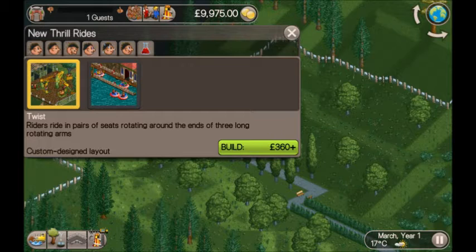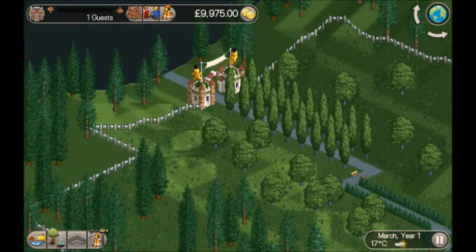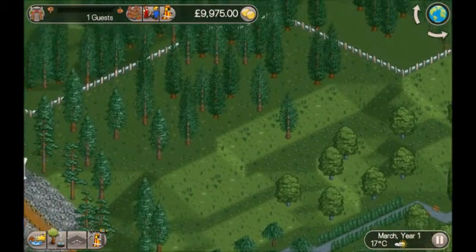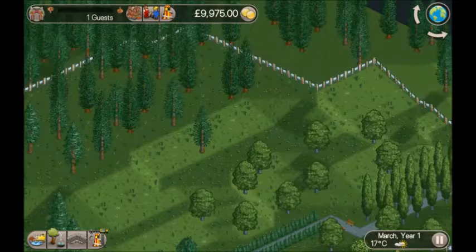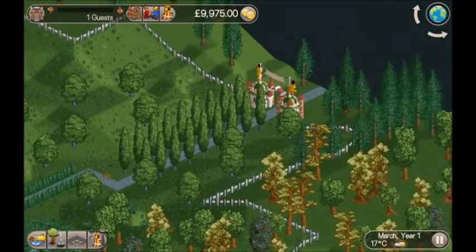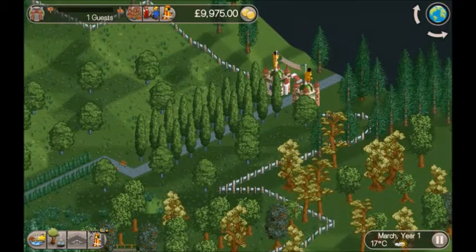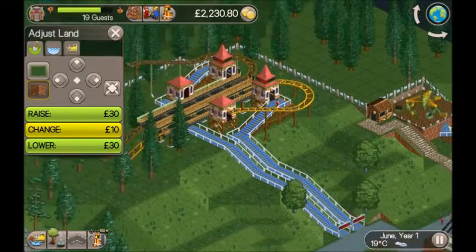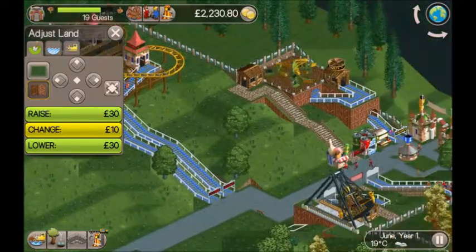Once I've got a few thrill rides I'll switch to roller coasters. We've got junior roller coasters and wooden roller coasters. I've already earmarked this nice flat area at the top here as a prime spot for junior roller coasters. So I'm gonna crack on with building — I'll see you in a moment.